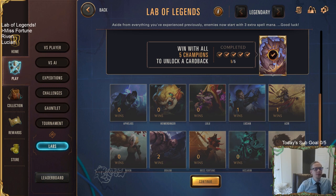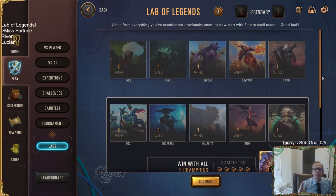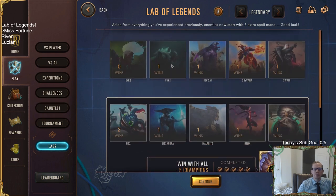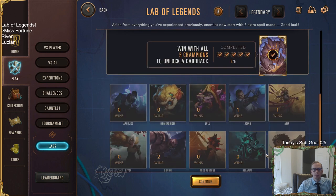Welcome everybody in Twitch chat and on YouTube for some more Legendary Lab of Legends. We're going to have Misfortune to start the day off today, recording a couple of these — hopefully three: Misfortune, Riven, and Lucian. These can be tough; Riven is a difficult one, but we're starting with Misfortune. This is the first time watching? I'm making a playlist with legendary mode on all 20 champions, so check that out.